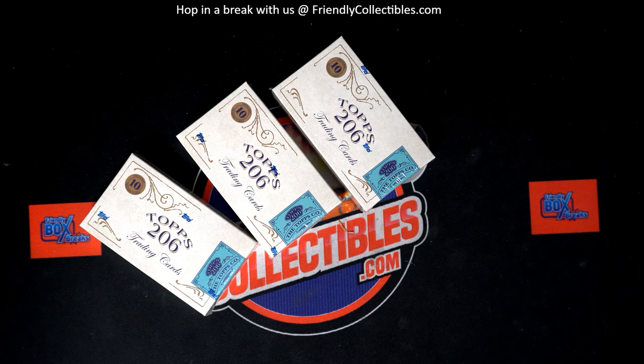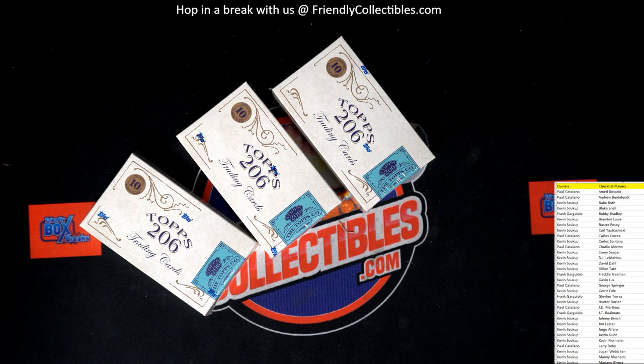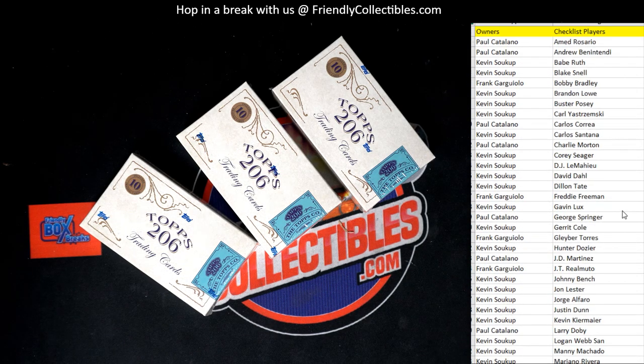Now that we're alphabetized, that way when we pull something good we can just scroll down and it's all alphabetized. You can see that's why we do it like that — let's do it.